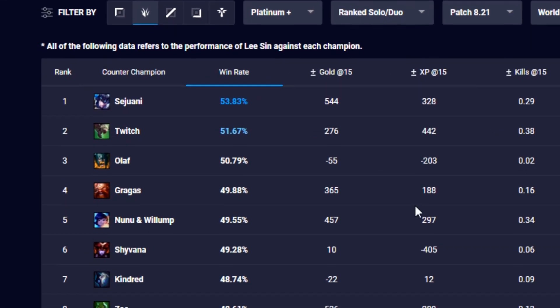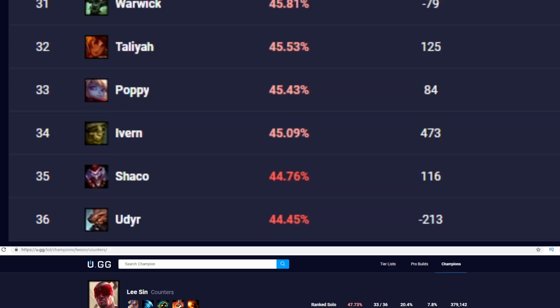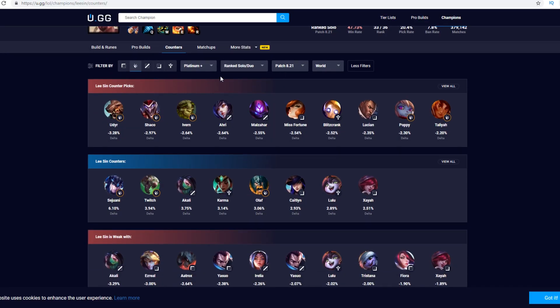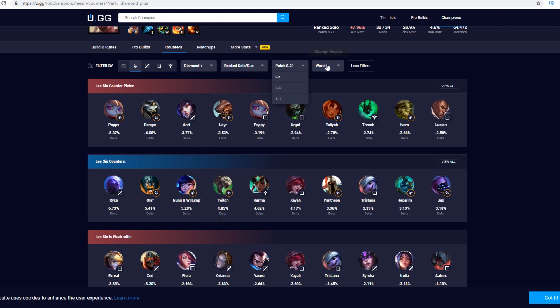Lee Sin wins nearly 54% of matchups vs. Sejuani, but wins only 44% of matchups vs. Udyr. You can also see good counterpicks for every champion in the game, which you can use to counterpick the enemy during champion select. Not to mention, you can filter the data by elo, patch, and region for the most accurate results.